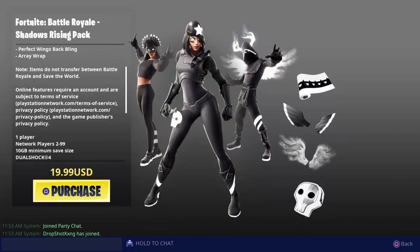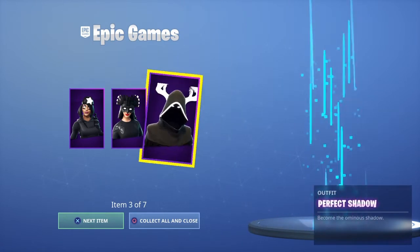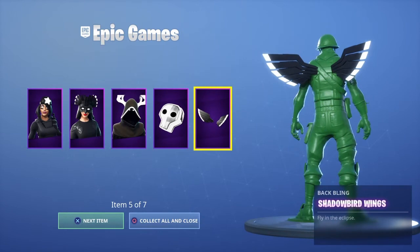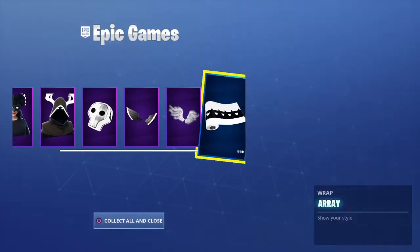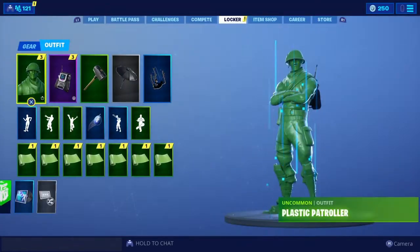Here is what the new pack looks like today. Here is Shadow Scully, here is Shadow Bird, here is Perfect Shadow, here is the Stark Satchel, here is the Shadow Bird Wings, here are the Perfect Wings, and here is the Array wrap.